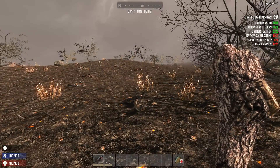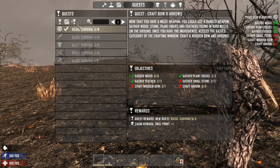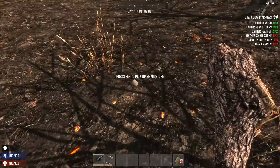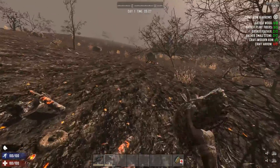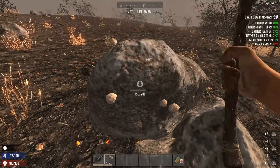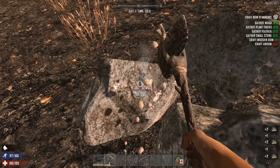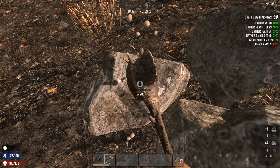Another quest: craft a bow and arrow. Let's do it — we need to gather some stones and craft some arrows. We have some feathers already and we can craft a wooden bow right now. You can hit these rocks with your stone axe and you'll get scrap metal and small stones. These rocks break into smaller ones, so finishing them completely gives you additional scrap metal and rocks.